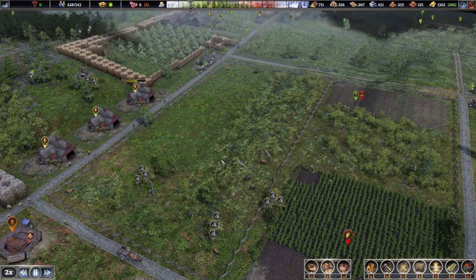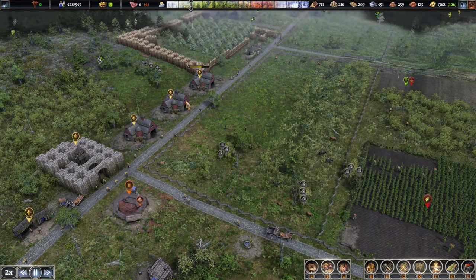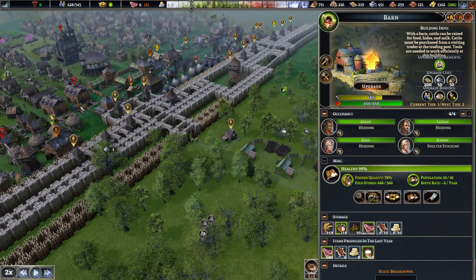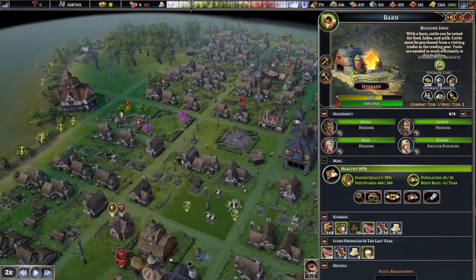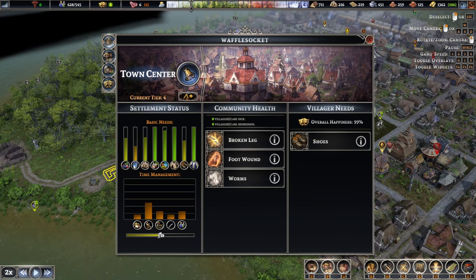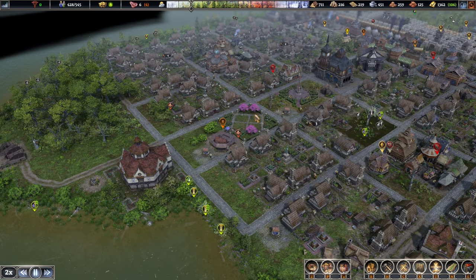Wait a second — these can be upgraded? Are we tier 4 now? Oh yes, we are! Waffle Socket is finally tier 4! That is beautiful to see. Let me just slow down the time and have a look at what else we can upgrade around this area.